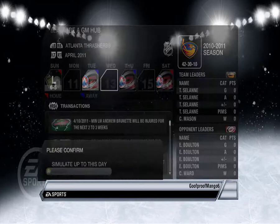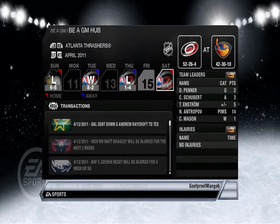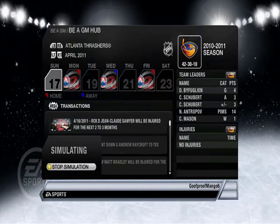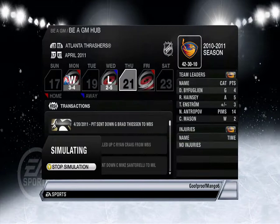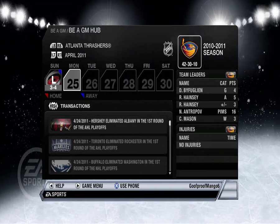Let's sim through the playoffs. Wow — 8-2 against Carolina in Game 1. Game 2 — okay, we split the games in Carolina, that's good. A 9-4 loss, ouch. Let's see if we can split the home games — yes we did. So 2-2. Uh oh. Game 7 — can we actually win a series? No, we can't.